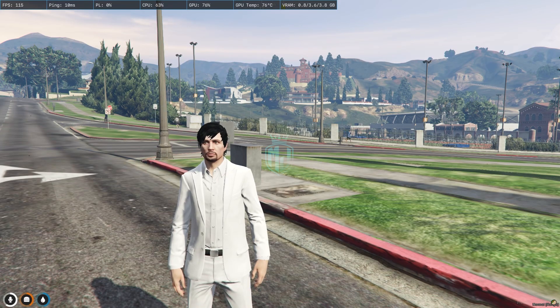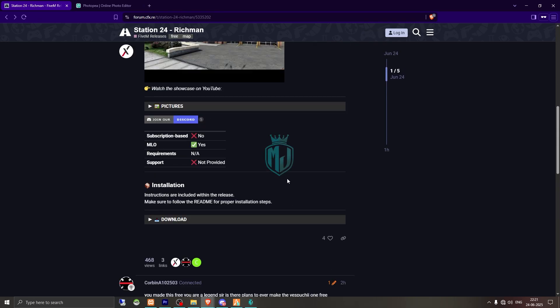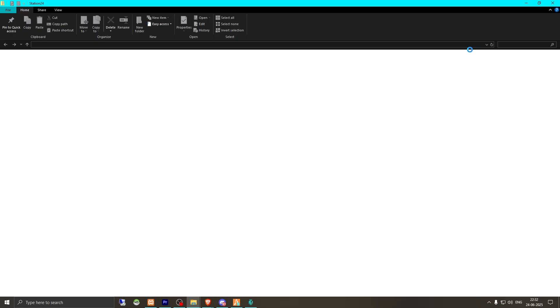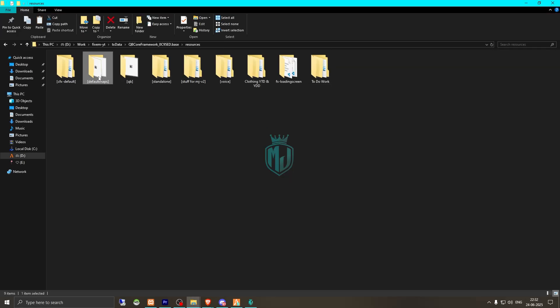We have MLO Station 24 from Sonic Development. We need to scroll down and download it from GitHub. After downloading, simply open the zip file and extract it to our resources default map folder.